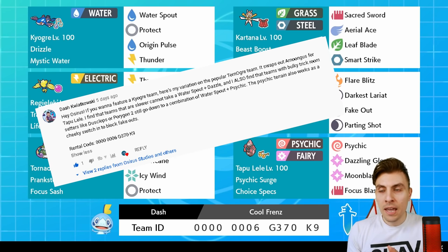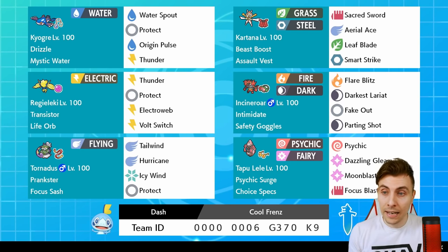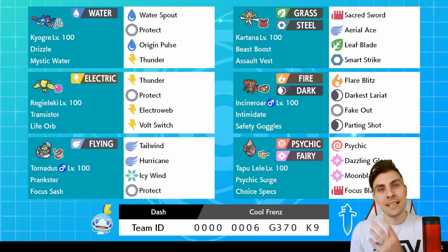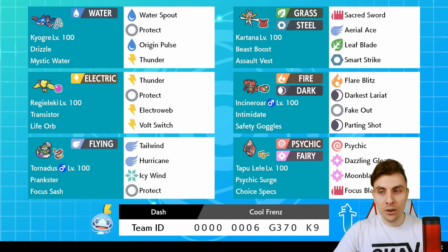We've got Dash, one of our viewers — thank you so much for submitting this rental team. It's going to be all about the Torn Ogre, but we've got a little twist because we do have Tapu Lele in there. It's something I like to see; it's a bit of an underplayed Pokémon in this format. It does have a hard time with the Fairy and Psychic typing with all the Steel, Ghost, and Dark types floating around, but it does have a niche. With Choice Specs, if you can get it into position under Tailwind next to Kyogre, you can just blow through things with the sheer power of Psychic, Dazzling Gleam, Moonblast, and Focus Blast.